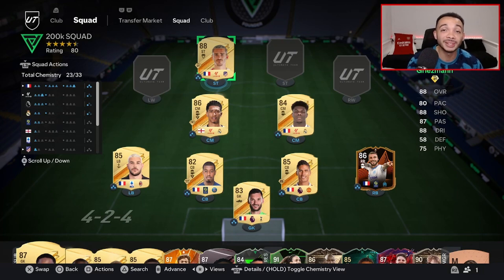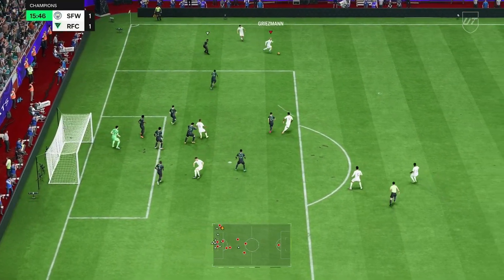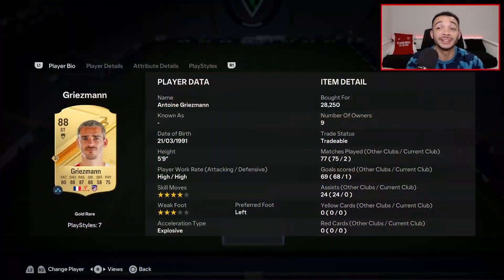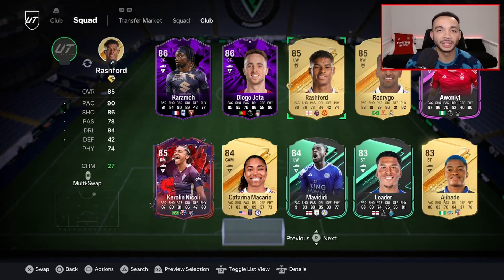In the central CAM position we have Antoine Griezmann — he'll be starting in striking but we'll move him in the tactics back to central CAM because he's really good at passing and can play that position very well. Of course he has that Finesse Shot play style plus — broken, I don't even need to say more. His pace with the Hunter is good enough. His shooting is cracked, especially those finesse shots, passing really good, dribbling he moves really well. At this price range I don't think you can do much better.